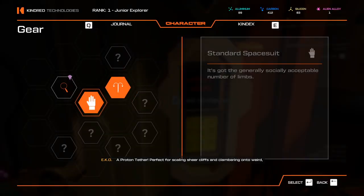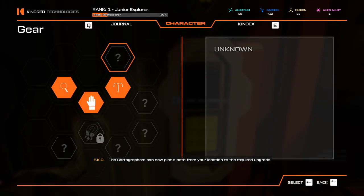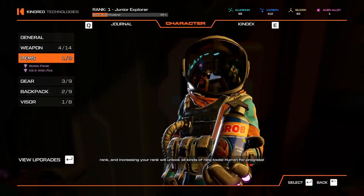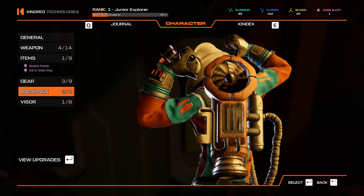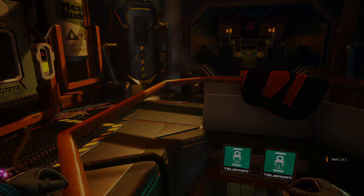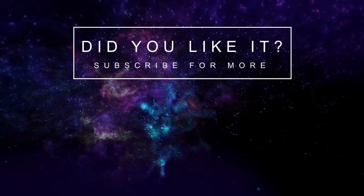Proton Tether — perfect for scaling sheer cliffs and clambering into weird arbitrarily floating cubes. How do you find an outside path from your location to the required upgrade ingredient? Go get it. Or don't — your choice. But your compass has been updated. Completing your new science experiments will increase your rank, and increasing your rank will unlock all kinds of new tools. Hurrah for progress! We can also upgrade our visor to a smarter visor with a bigger detection range. We can have triple jump! But that's gonna be it for today — thank you very much, stay alive, and see you soon! Bye!